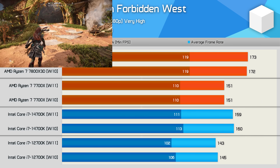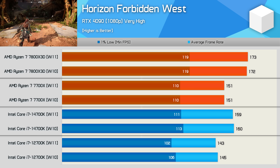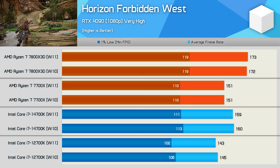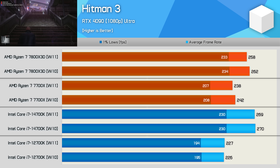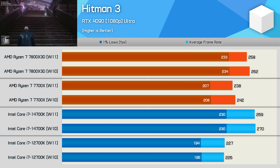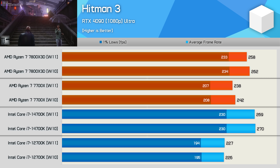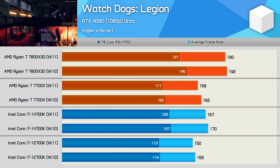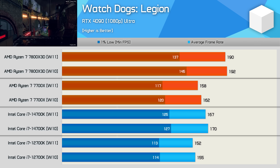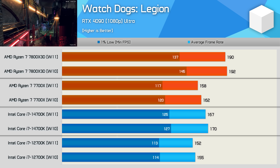Horizon Forbidden West saw no difference at all between the two operating systems, which is interesting given how some games show a clear difference while others see little to nothing. Hitman 3 also falls under the 'little to nothing' category, with up to a 1.5% difference between operating systems. Watch Dogs Legion generally showed a few more frames on Windows 10, but we're only talking about margins of up to 2% — so not much to see here.